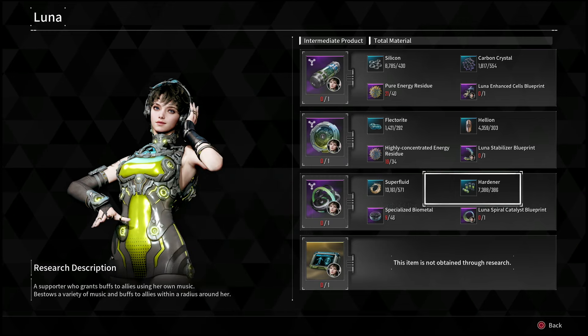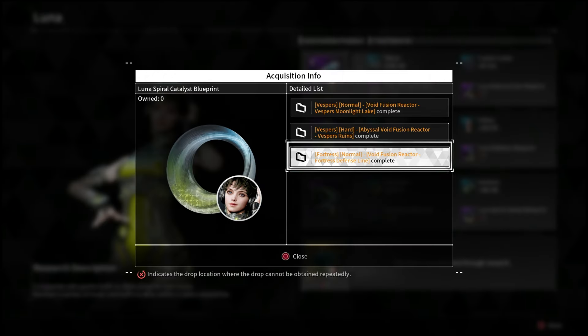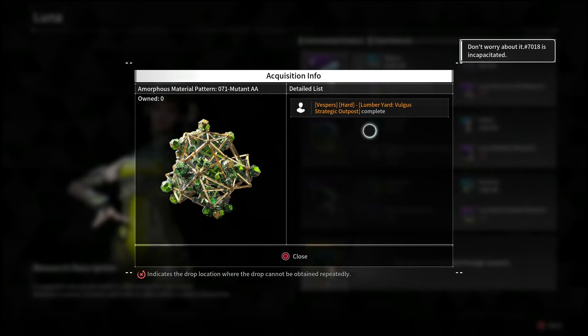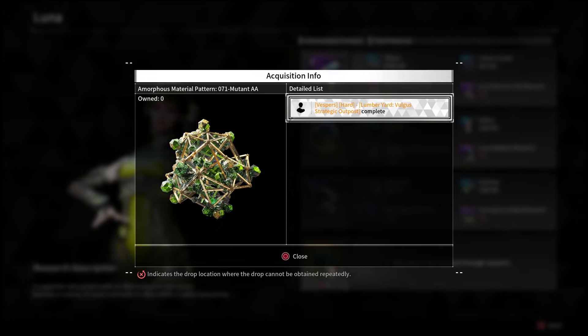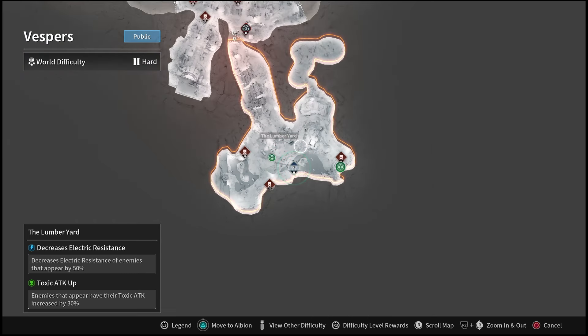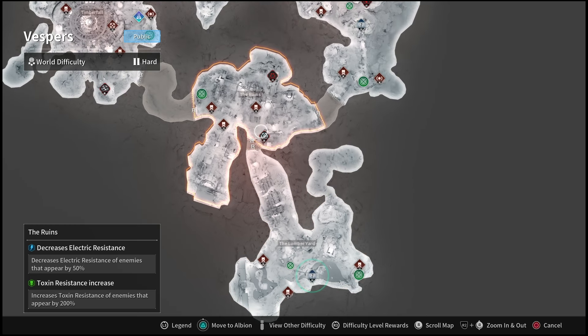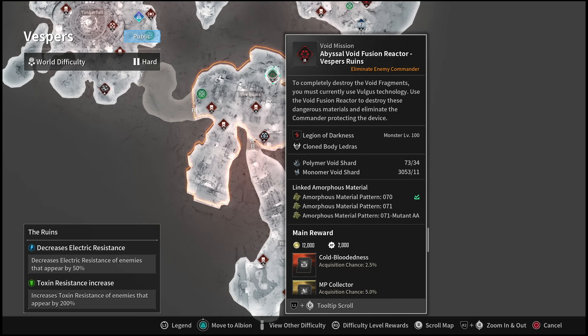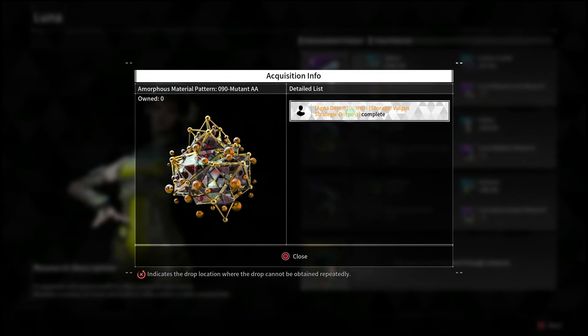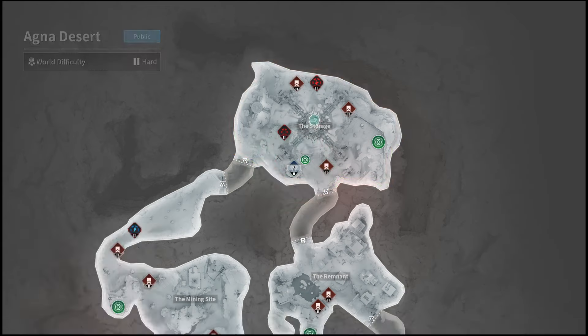Overall, this is actually one of the easiest Descendants to unlock, especially if you already have Sharon — you could probably get this done in a few hours. Some of these drops are going to take more time than not, but they have a really high drop rate and these missions don't take very long at all. Hopefully this helps you guys out. I'm probably just going to purchase Luna so I can make videos and guides to showcase whether or not she's really worth it before you spend the time grinding her out. Stay tuned to the channel if you want to see some gameplay, and I'll catch you in the next one.